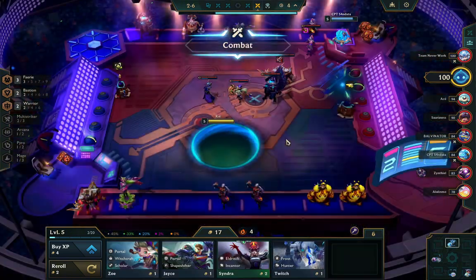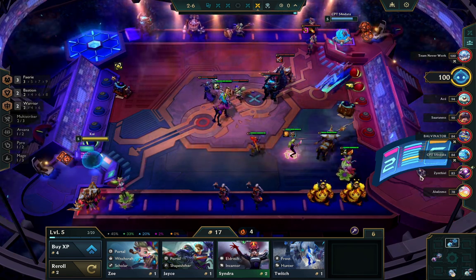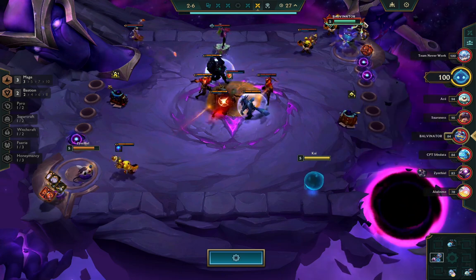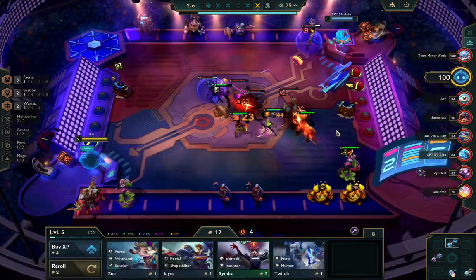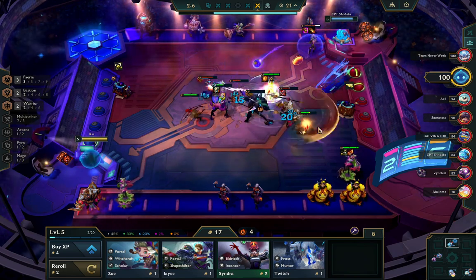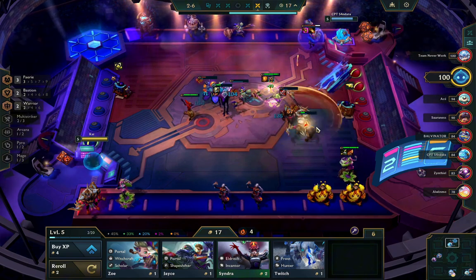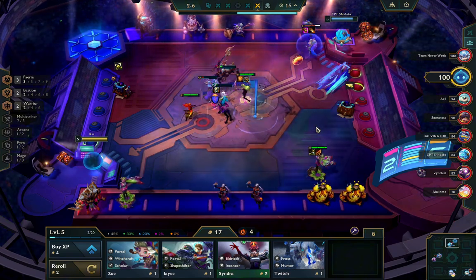Here I switch sides because I notice this Hecarim has Bloodthirster and he's in the back. I really want him to be targeted as soon as possible — I want him to die first if possible. So I put all my damage dealers in the bottom right; this way they end up hitting Hecarim sooner rather than later into the fight.